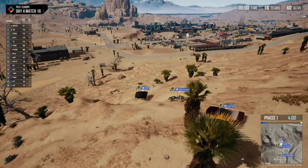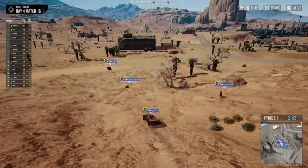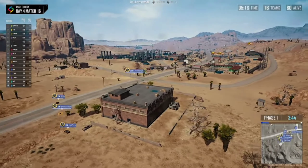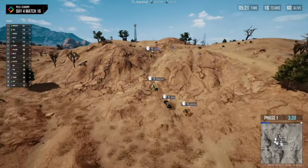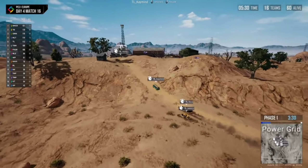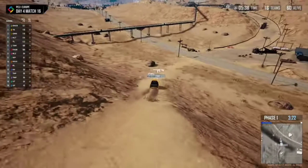In my squad we do the same thing. On Erangel, one of our favourite places to land is Sunken Town — the one with all the water. We all have a certain building we land on and go through a certain set of buildings. Once we've done that, we regroup, find the vehicles, and get going. We have the same thing on the other maps as well. Landing somewhere you know gives you a better chance of surviving to mid game if there are enemies there, just because you're that much more familiar than potentially the other team in that area.